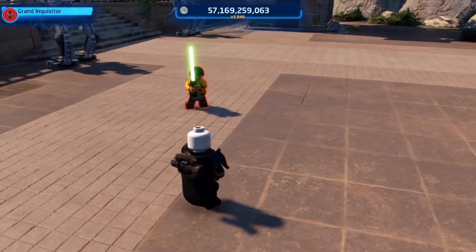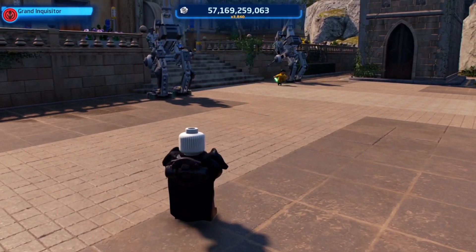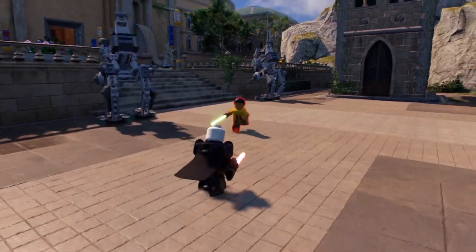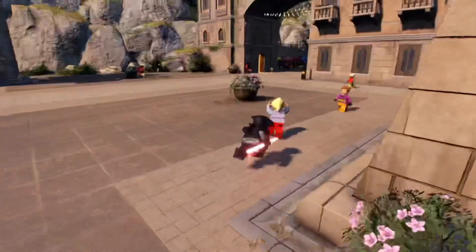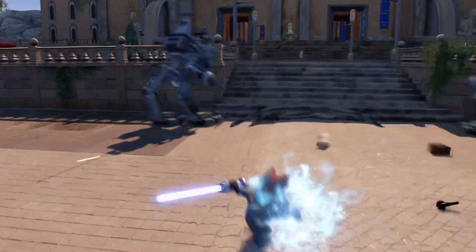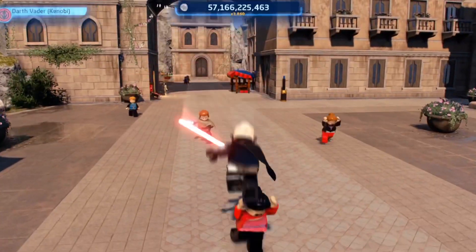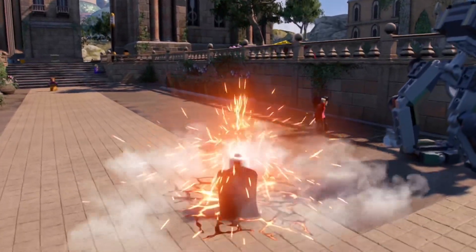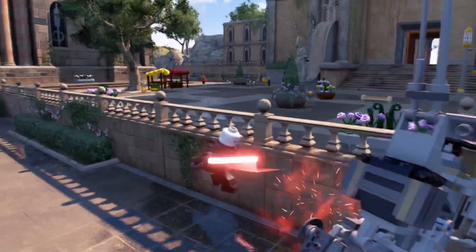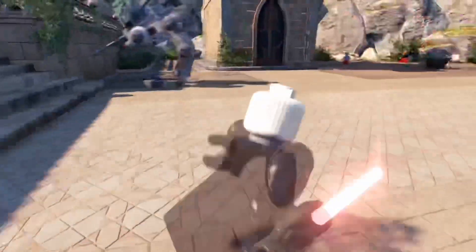TT Games did a great job nailing all of these molds for this DLC pack. My ranking for all the characters would be: first the Grand Inquisitor, second the Fifth Brother, third Obi-Wan Kenobi, fourth Reva, and fifth Darth Vader. I would give this pack a solid 9 out of 10. They could have done so much better with the Darth Vader minifigure, but besides that this is a pretty perfect DLC.